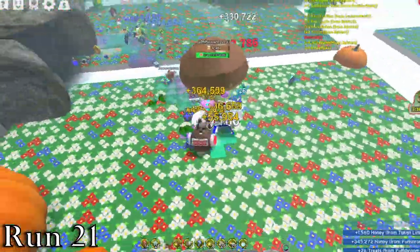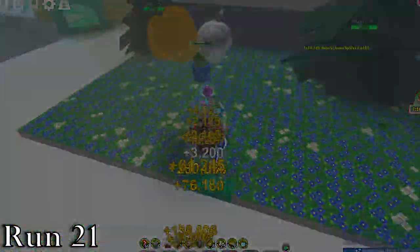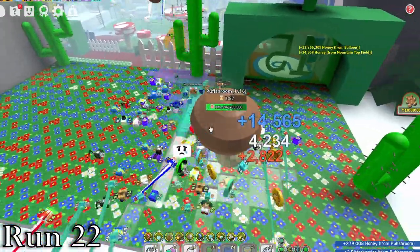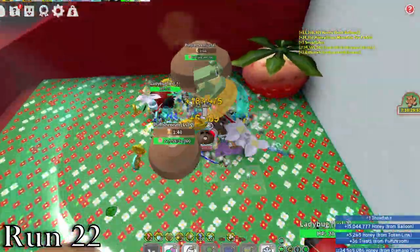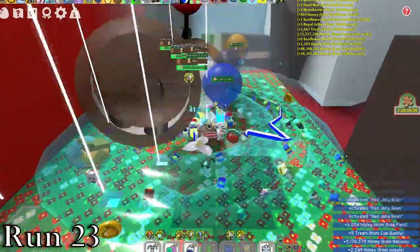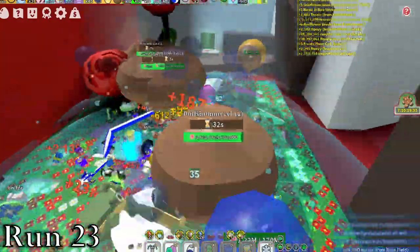Run 21 had one of the fastest starts yet, but it didn't quite pay off, and overall it was actually a pretty bad run. Run 22, we didn't get much of anything. We very slowly built up the level, and we probably didn't even get 10 rare puffs. It was definitely one of the worst runs out of the 50. Run 23 was similar to the last, except our puffs didn't go up to a very high level — they only actually reached level 12. We got quite a few rares, no epics, or anything higher.